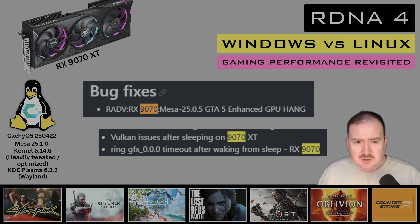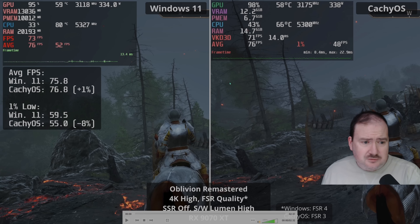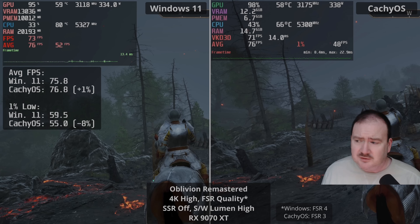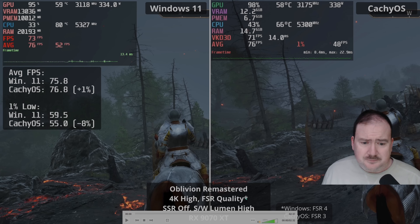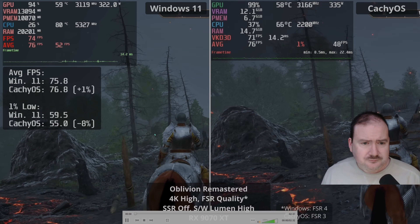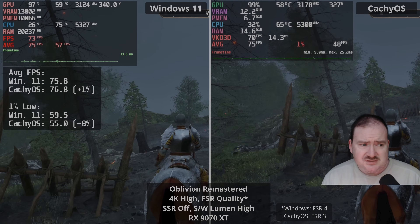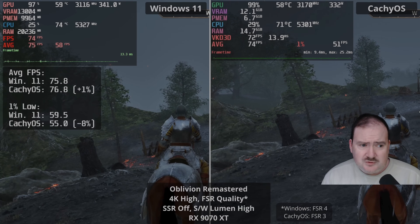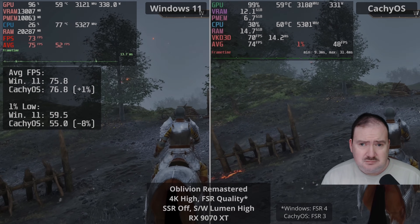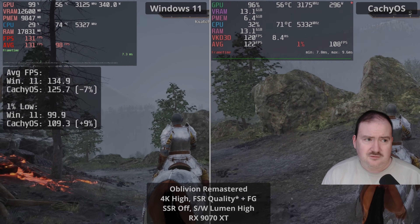Let's move on to the actual footage, beginning with Oblivion Remastered — 4K high using FSR quality. Note there's an asterisk: on Windows it's FSR 4, and on CacheOS it's FSR 3. Looking at the stats, there's not a great deal of difference in performance — slightly smoother on Windows than Linux, but otherwise quite similar. Keep in mind FSR 4 does have an overhead, so you have to take that into account.